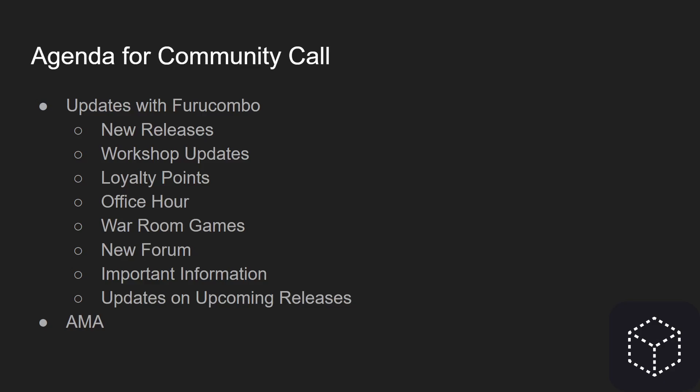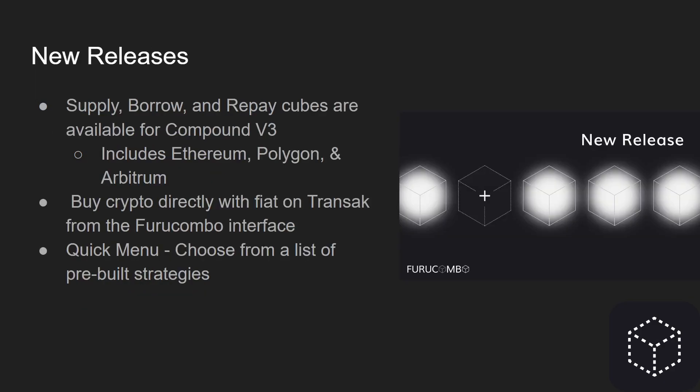At the end we are open for an ask-us-anything. For new releases, we have the supply, borrow, and repay cubes available for Compound V3, included on the Ethereum, Polygon, and Arbitrum networks. When you head to the DeFi dashboard you can find the cubes there under the create mode. You can also buy crypto directly with fiat on Transact from the FruCombo interface. We also have a new quick menu so you can choose from a list of pre-built strategies.